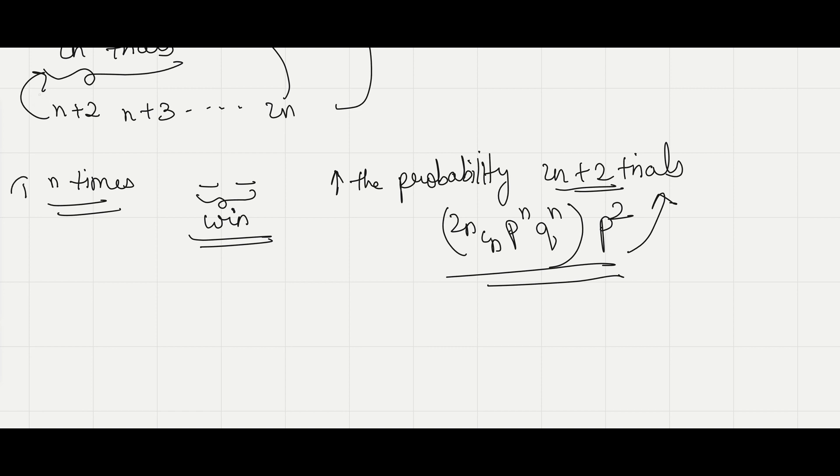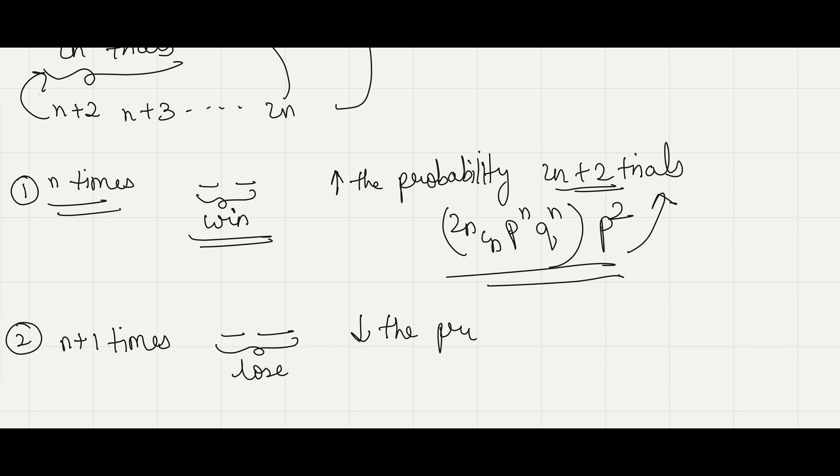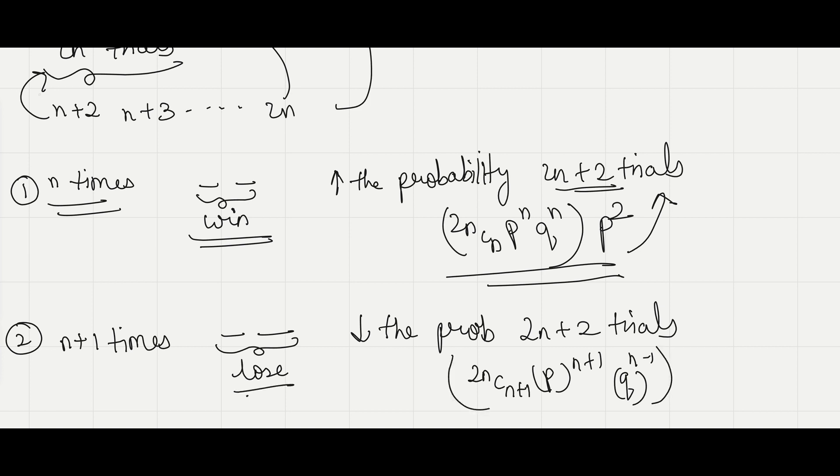The second case: if you win n+1 times in 2n trials and lose the next 2 plays, you decrease the probability of winning in 2n+2 trials by: 2nC(n+1) × p^(n+1) × q^(n−1) × q².